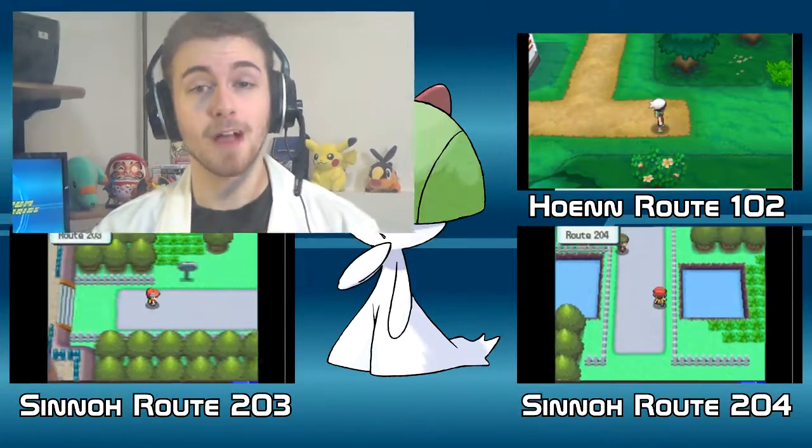Gallade are not commonly found in the wild. These Pokemon like to keep a low profile so there's no notable habitat for them. Instead, you may come across one that is protecting groups of wild Pokemon, but that's an incredibly rare sight. However, if you do want a Gallade of your own, you're going to need a male of one of its pre-evolutions. You can find Ralts in the following places.